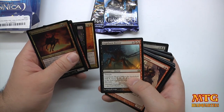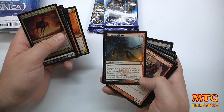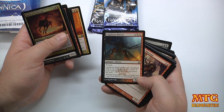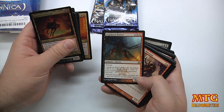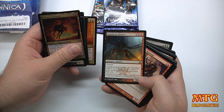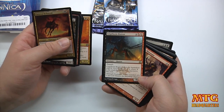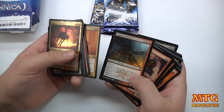We've got a rare here: Cryptborn Horror. It's a three-drop with Trample. Cryptborn Horror enters the battlefield with X +1/+1 counters on it, where X is the total life lost by your opponents this turn. Interesting — so that's a well-placed card, you can't just toss it out there.